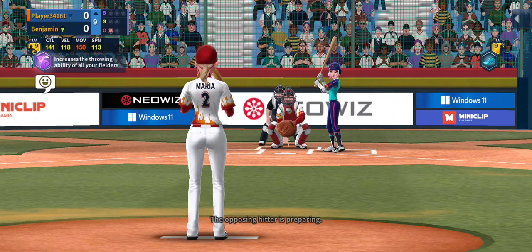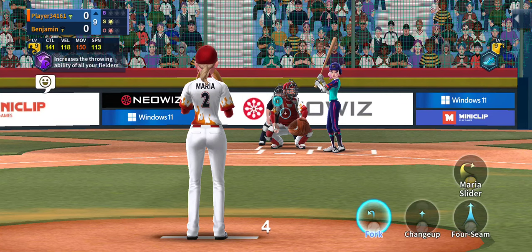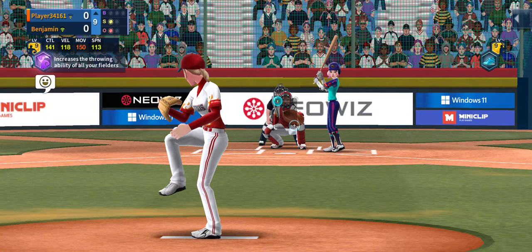Now let's take a look at her forkball. See where it comes up. With breaking pitches, when you're trying to get used to different pitchers, see how far the ball starts up and then drops down into the strike zone — it's really going to help.